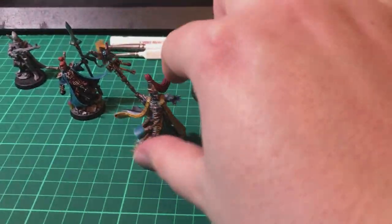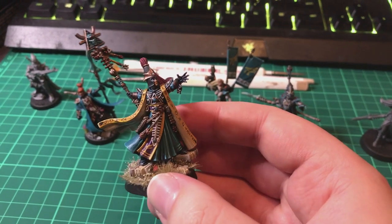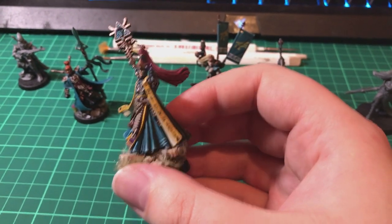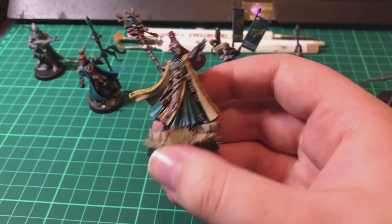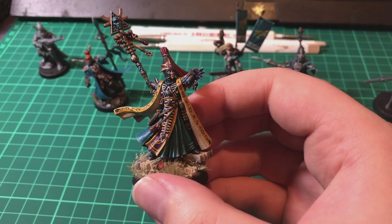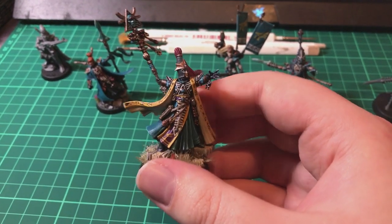This is another Farseer I did a while ago - I don't think I've even posted this one on Instagram. He was going to be my counts-as Eldrad when I was still running this army as Ulthwé. But since Phoenix Rising came out with the Psychic Awakening and added custom Craftworld traits, I'm going to use those instead - I just can't figure out a narrative justification for Ulthwé's 'Seer Council' Feel No Pain for this army. So he'll probably just be a regular Farseer going forward.